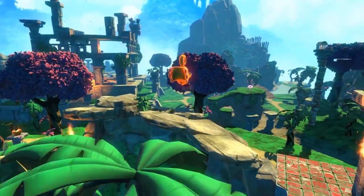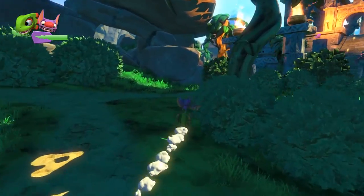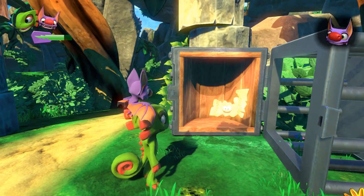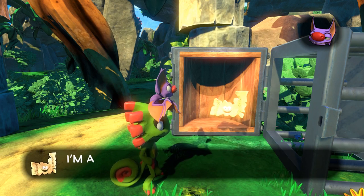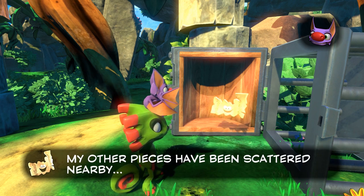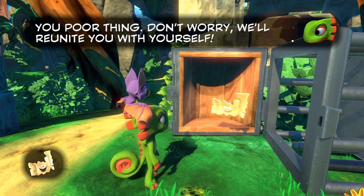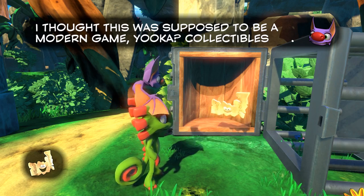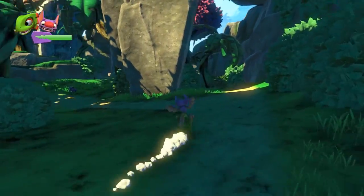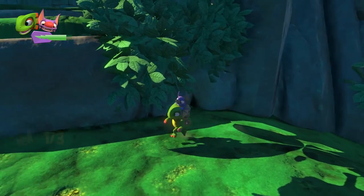I gotta be careful here. I don't take fall damage — okay, good. What happened to the rest of the pagey? 'I'm a pagey piece — I got torn up by Capital B's enforcers and thrown in this jungle. My other pieces have been scattered nearby. Please find my other three pieces and I'll be whole again.' We'll reunite you with yourself. 'I thought this was supposed to be a modern game, Yooka — collectibles used to come in one piece.' I like how they're just poking fun — it's so refreshing to see a game that's this self-aware.